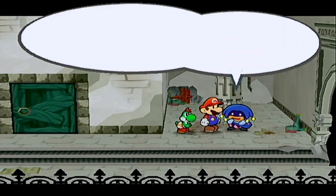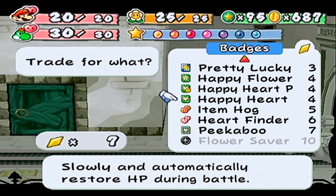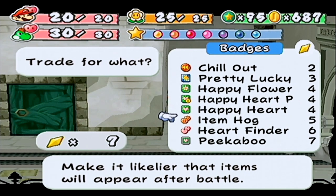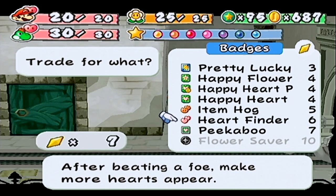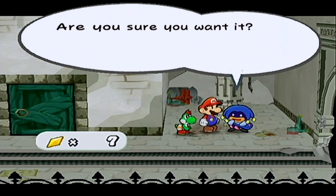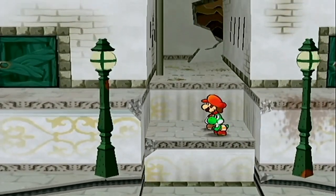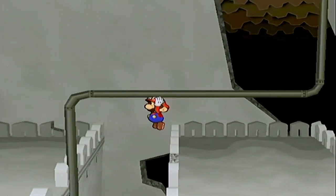Let's see what we can afford from this dude — 7 coins. We could get Peekaboo, but who needs it at this point? Heart Finder would actually be pretty good as we get to the final floors of the Pit of 100 Trials. Happy Flower could come in handy. Heart Finder is probably the best one. Flower Saver would be good to double up on, but Flower Saver P is way more effective since they cost more anyway. For when we go — we still have floor 70 to 100 left. That might have to be two videos because the fights are getting nuts, just from what I've seen other people do.